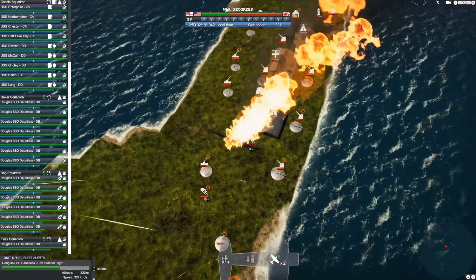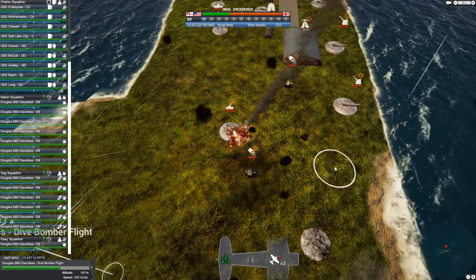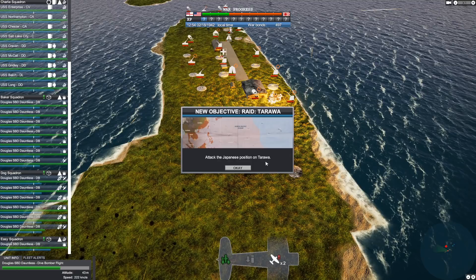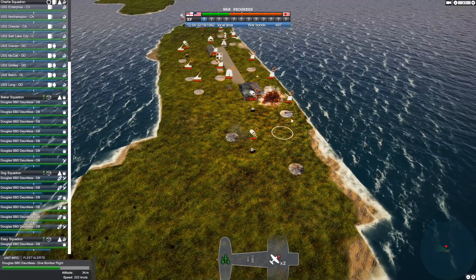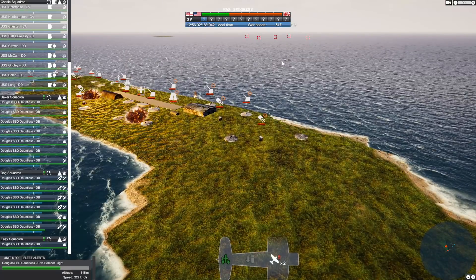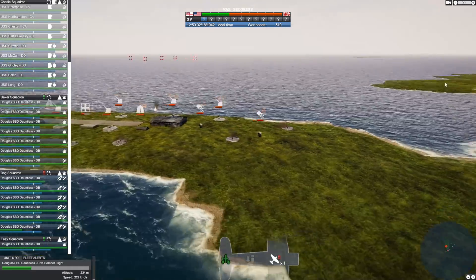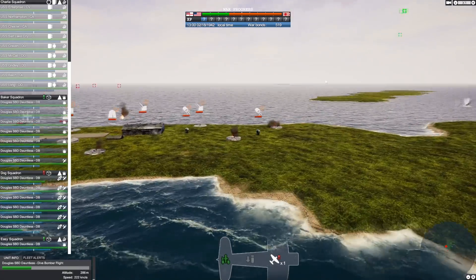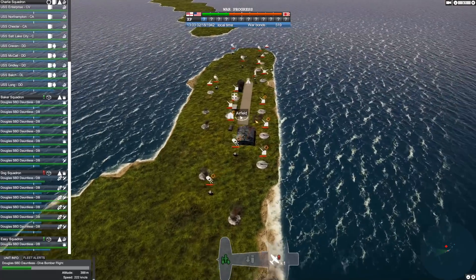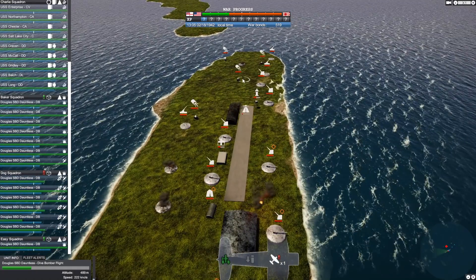We completed the objective because we got the raid — now we've got to launch a raid on Tarawa as well, which is pretty close. Looks like we're doing a pretty good job of wiping out anti-aircraft installations. That was a pretty good first strike — we took out the hangars and quite a few of his anti-aircraft guns. He's got a few left, and we definitely lost some planes. There are some torpedo boats out there too.